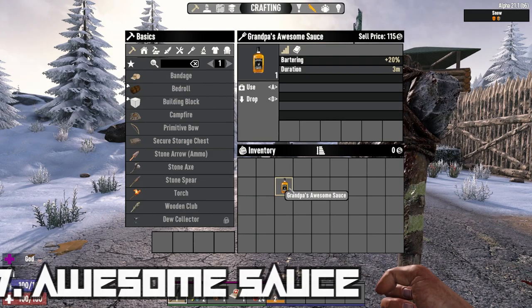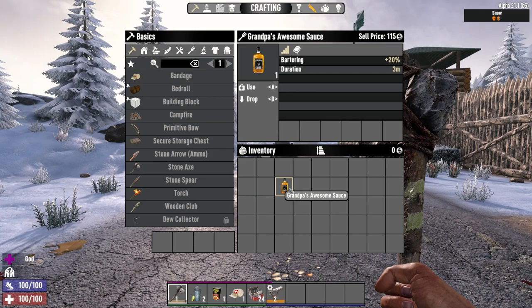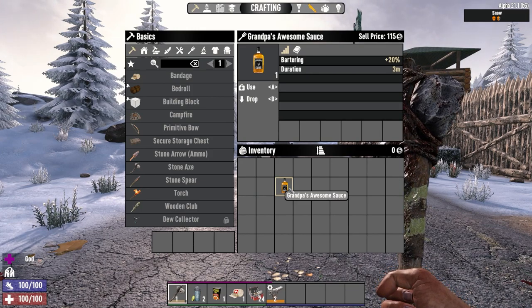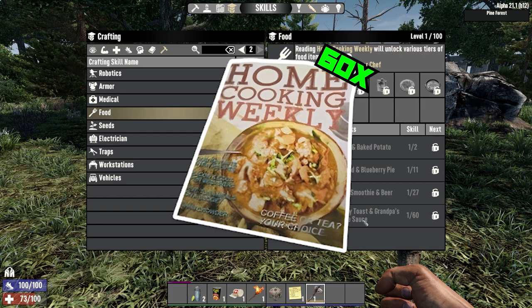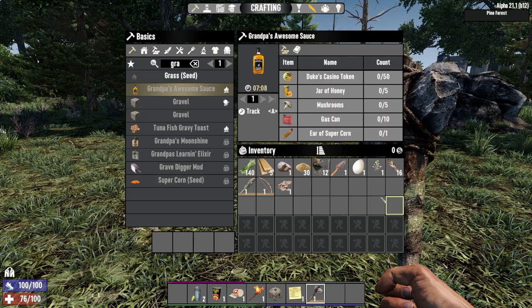Grampa's Awesome Sauce is a drinkable item that gives you a massive 20% buff to bartering as well, but only lasts for a duration of 3 minutes in comparison to Sugar Butts' 6, though crafting Grampa's Awesome Sauce takes considerable investment into the food skill. You'll need to find and read 60 cooking magazines to unlock the 4th tier in food and gain access to the ability to craft it.